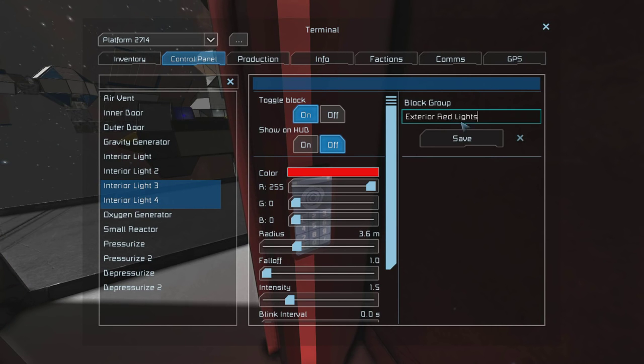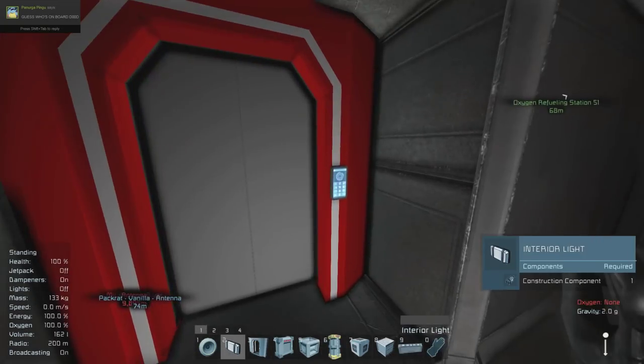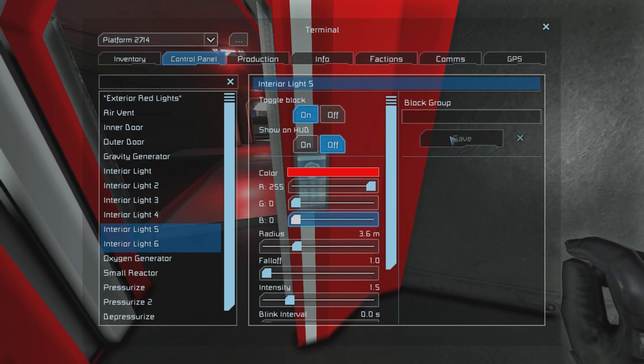This is important for later because we're going to have to use this for the sequence. After you've done the first one, let's repeat the same process for the interior door, except we're going to name these two lights — after we color them — interior red lights.